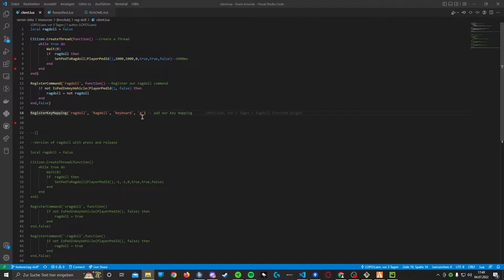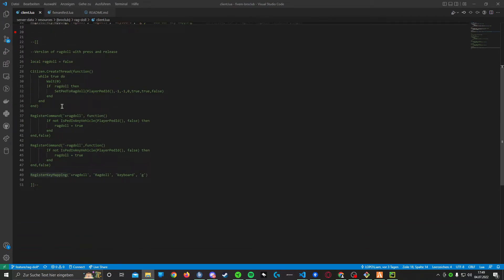The second version of the code is pretty similar to the first. The only change is that I register two commands: plus ragdoll and minus ragdoll. This is used so that if I press the button I will ragdoll, and if I release it I will stand up. In the first version, you press the button and release it and you enter ragdoll mode — then if you press it again and release it, you will stand up. That's the only difference between the first and the second version.